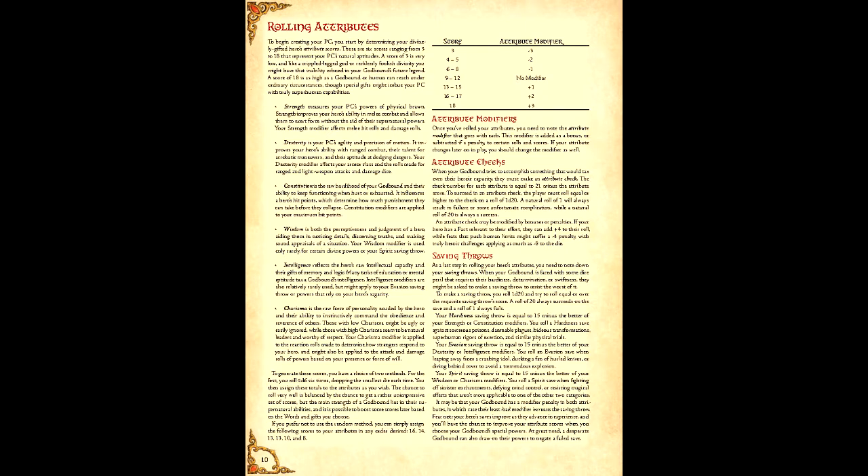Starting off, we'll go with ability scores. Of the six, we'll go with Strength 18, Dexterity 14, Constitution 15, Wisdom 18, Intelligence 16, and Charisma 18. This makes their saving throws Hardiness 16, Evasion 13, and Spirit 13. Some of these score results are due to the choice in words, but we'll go into that later.